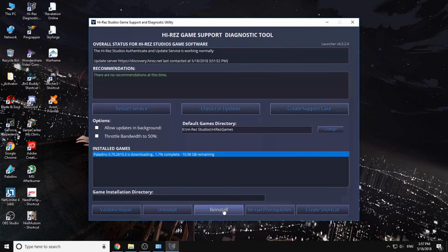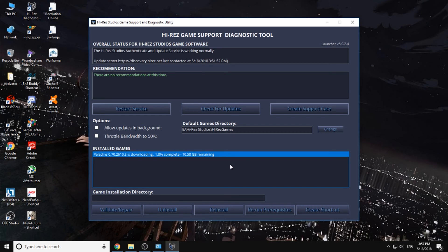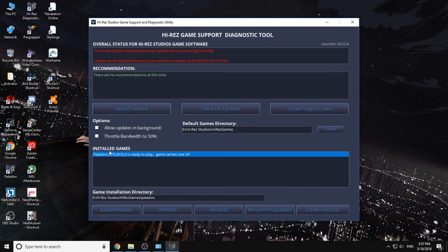Then you have to press the Install button. As you can see right now, the installed game — Paladins — is ready to play.